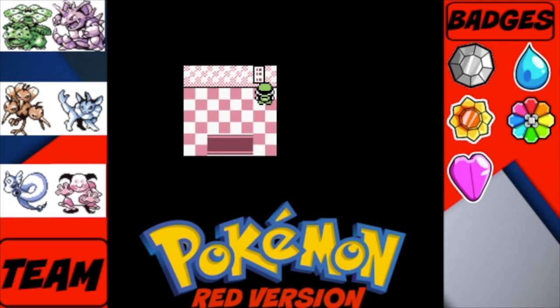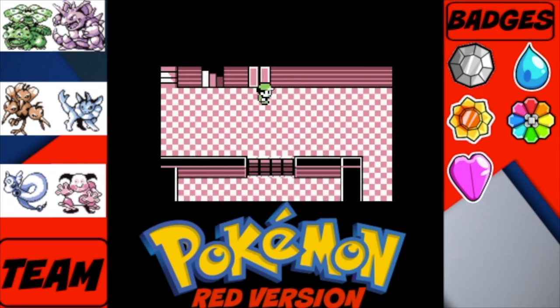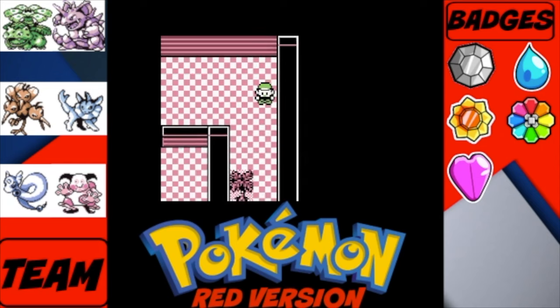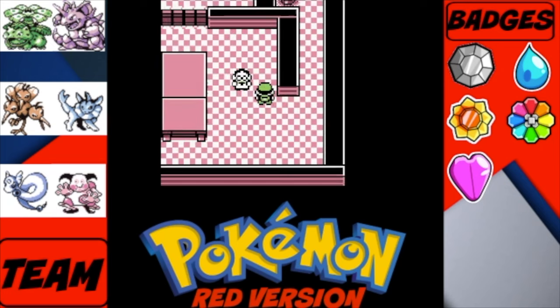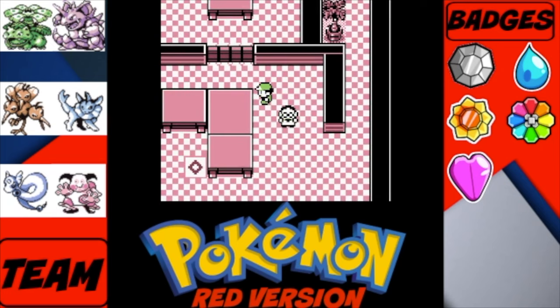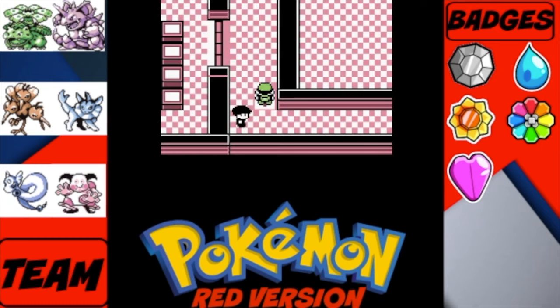Once you're on the ninth floor, bring up the map so you can see exactly where you're going. You're going to want to go down to the right, go down this path, and you can avoid this trainer. You want to go to the teleporter labeled G.